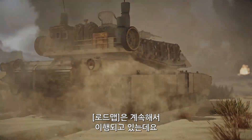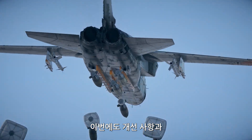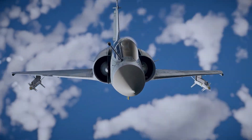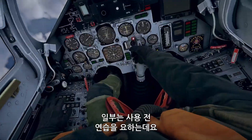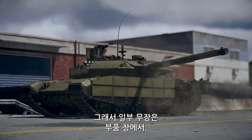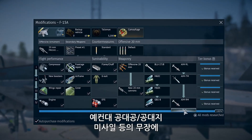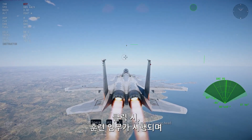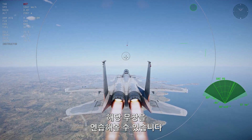We've been working hard on advancing along our roadmap, and this time we're excited to unveil some revamped and some brand new mechanics. Our game features a diverse array of complex armaments that require a bit of training before one can use them effectively. That's why in the modification windows of certain weapons, like air-to-air or air-to-surface missiles, you'll now see a test button. Click it to launch a mini training mission that will guide you on using this particular piece of weaponry.